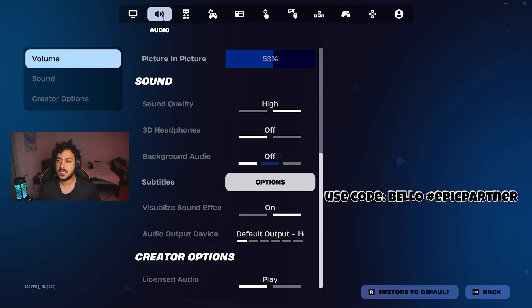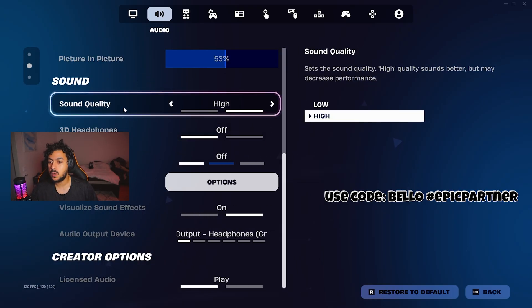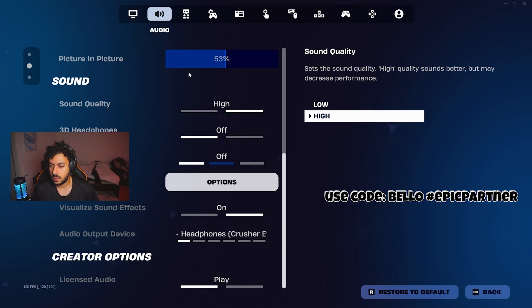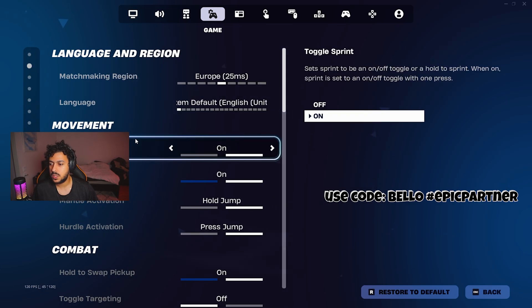Moving on to sound — this is obviously preference — until right here: sound quality, you should always have it on high. It helps a ton. And the region is obviously whatever your region is set to.